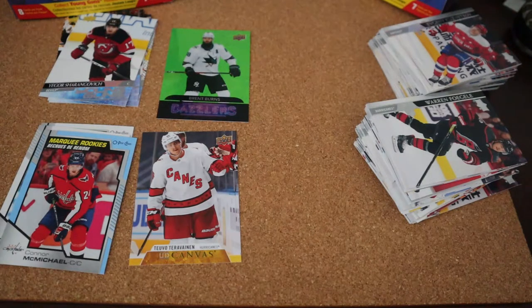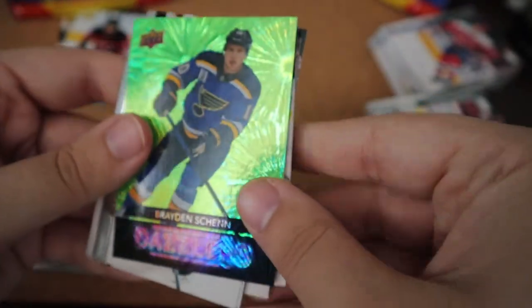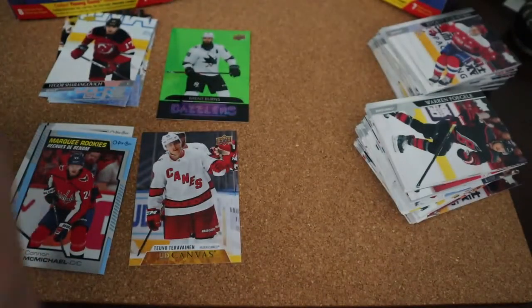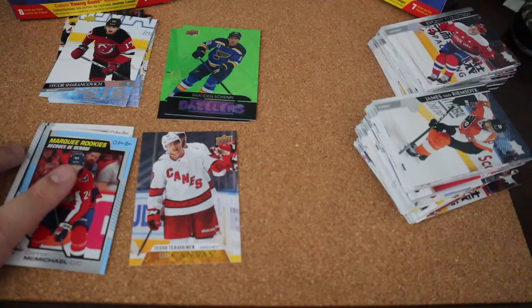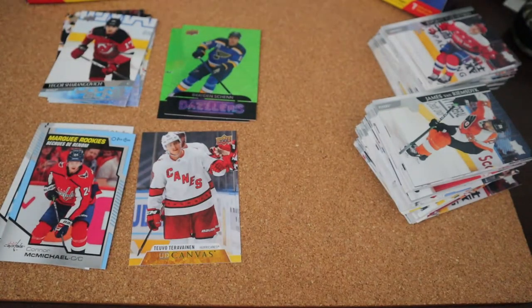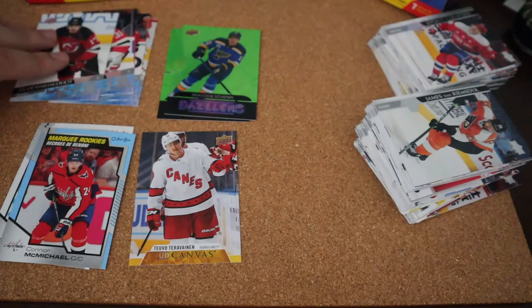Final pack — a very disappointing unboxing in my opinion. Please don't be all base. Oh, I see something green back there — Brayden Scheifele Dazzlers in green. Not the greatest; I'm not even sure what some of the dazzlers are worth depending on the player. The rest are all base of course. So we got two stacks of base, most of them doubles, really like one stack — a bunch going into my eBay mystery packs. These boxes were around $28 each, so almost $60 total, and this is all I got.